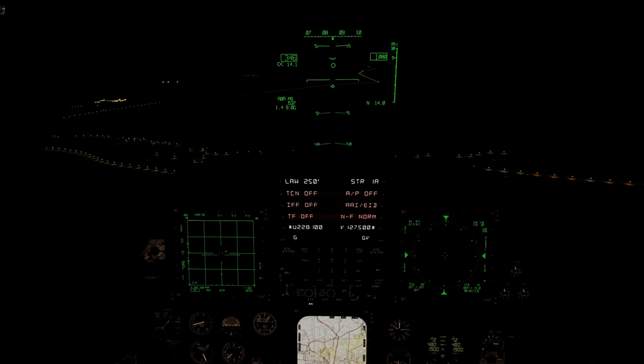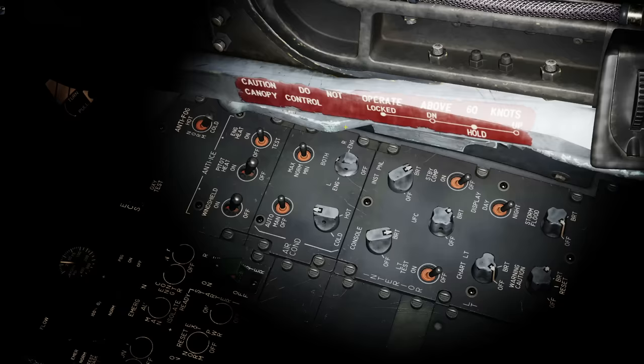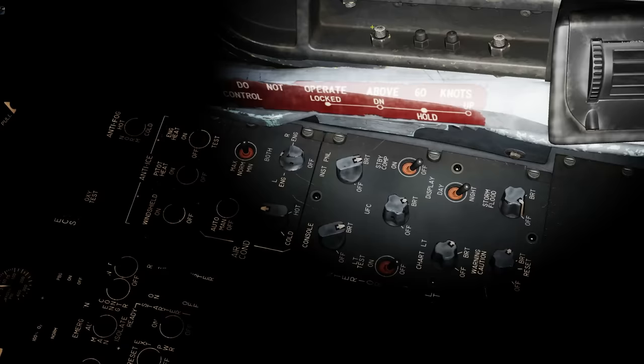I'm going to press Left Alt and L to turn my flashlight on just to help me around the cockpit. For the purposes of this video I'm going to turn all of my interior lights on just so you can see what I'm doing. You probably wouldn't do this in real life.